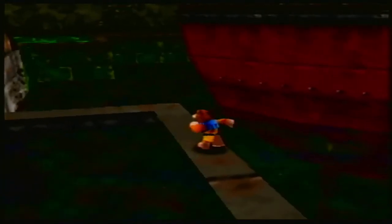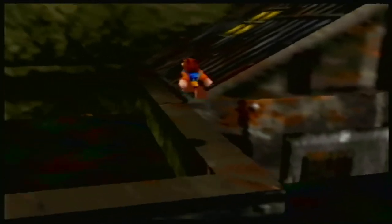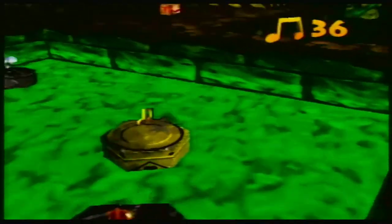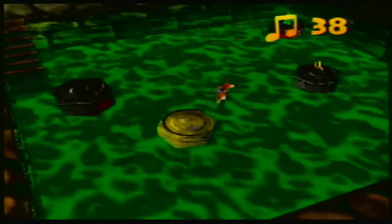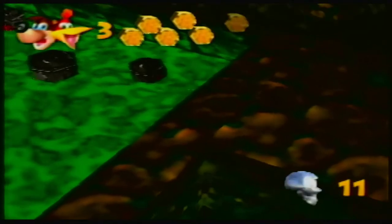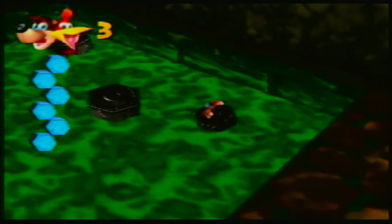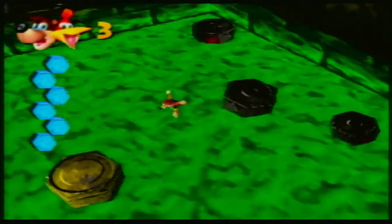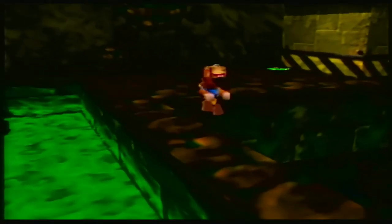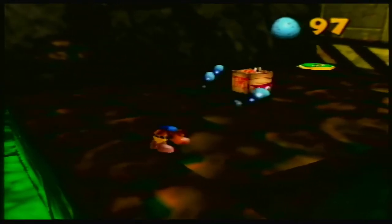I'm just going to walk slowly over this little plank. Alright, we're okay. Let's keep doing the thing — should be all right. Collect these notes on this pool of nuclear waste, I guess. I might actually have to grab those Mumbo tokens in the boiler room, because I don't know how many I need for the last transformation. I think I need 25 or 20.